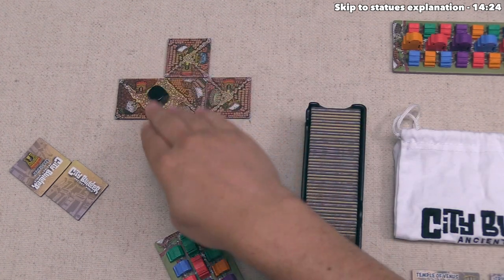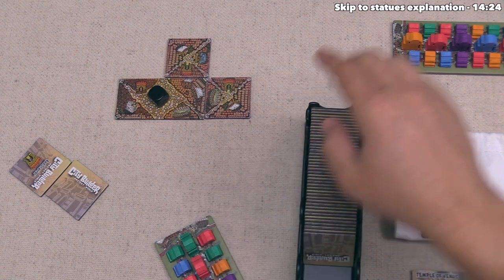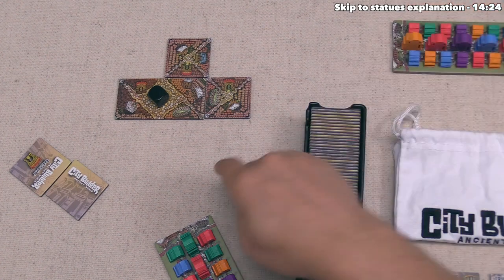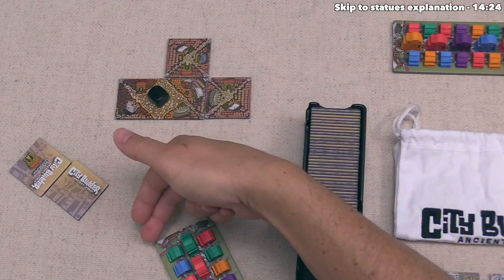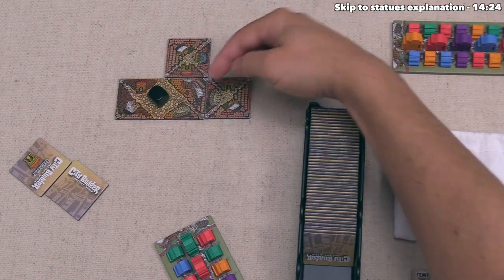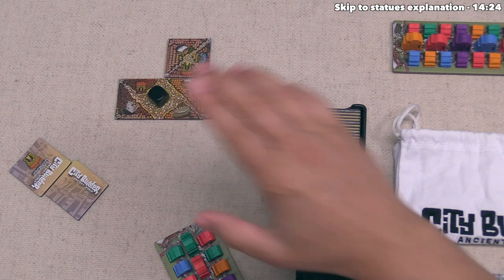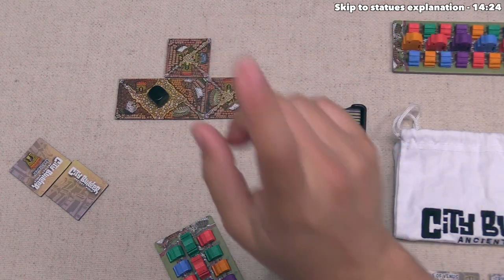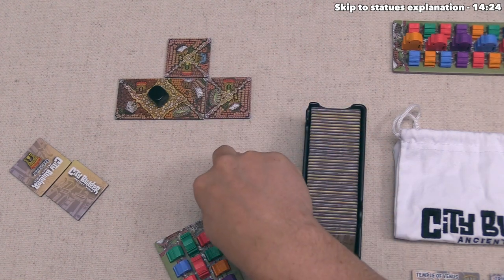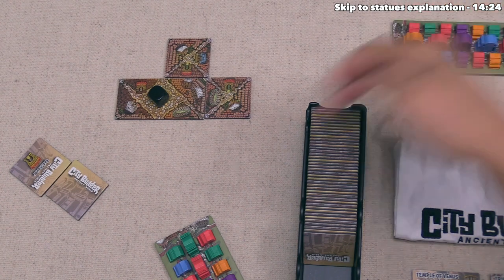The way settling works: the active player can settle any settler tokens currently closest to them on either of the two settler tiles between them and their adjacent opponents. Each settler tile has three different columns, so the black player can choose from any of six different settler options. In order to settle into a district, there must be open houses — each white-roofed open house can take one settler. Each completed district can have only one settler of each of the five different colors.